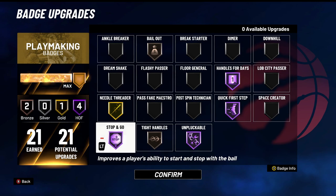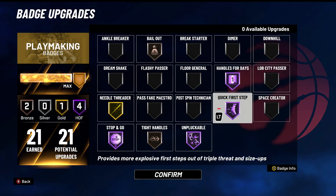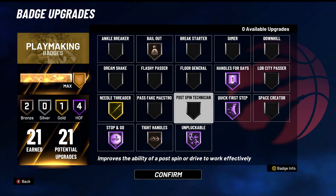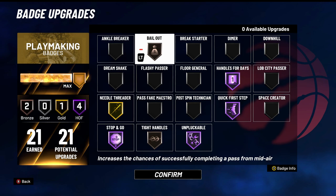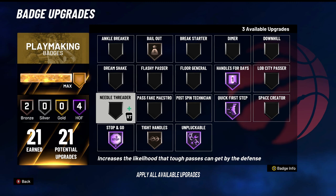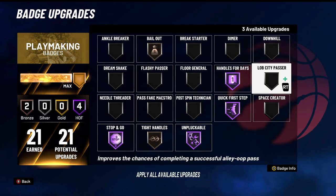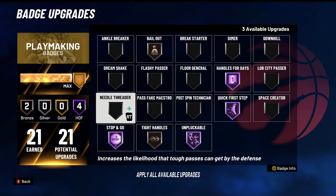For playmaking badges, we have 21. Unplugable, stop and go, first step, and handles for days have to be Hall of Fame — those are the four most important badges. I also use bronze bailout — I don't think you need it any higher, because when I pass out on my shots, they always go through with just bronze. Tight handles on bronze because it's not really as effective this year. Then I threw on needle threader on gold — you could throw this on anything, maybe floor general or dimer, but I run with an inside center so I don't really need that. Ankle breaker doesn't work yet. Right now I'm running needle threader just so I get my lobs and passes to my center's cuts a lot faster.